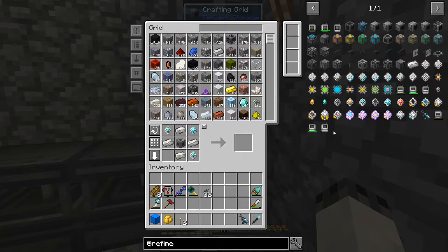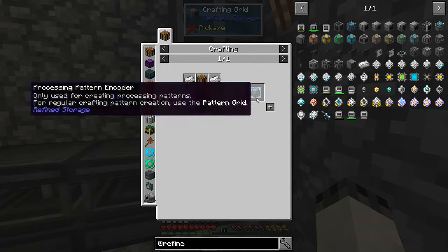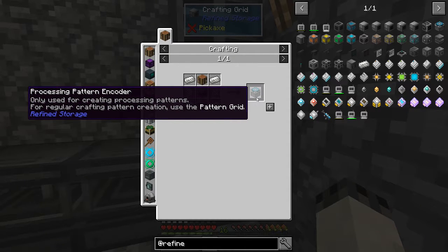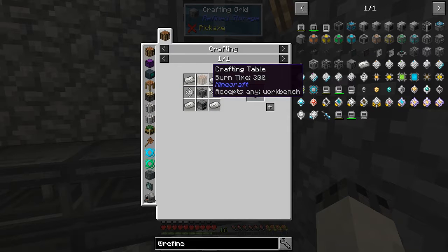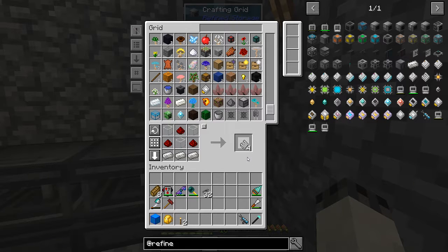Next thing I want to look at — the pattern processor. This is used for crafting the actual pattern to the machine, so you're basically telling it what to craft at that point. Really cool. But we will need this machine. So we need a crafting table, a furnace, and some patterns. Let's make a couple of patterns real fast.